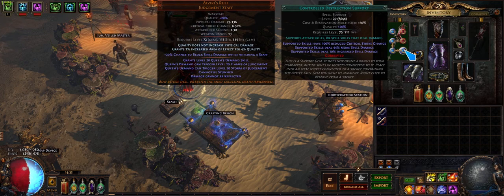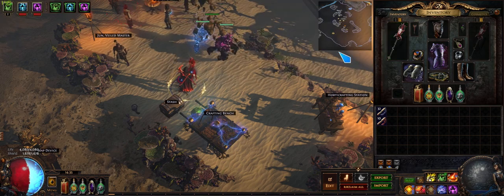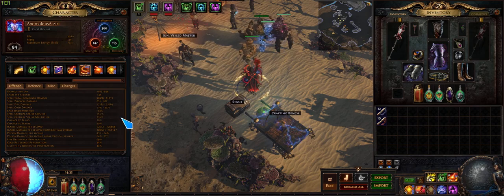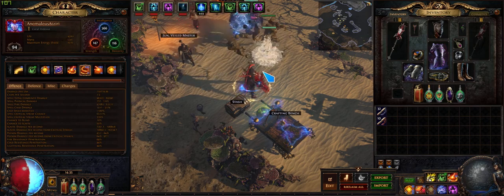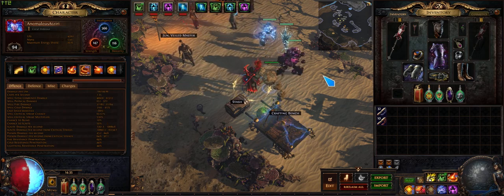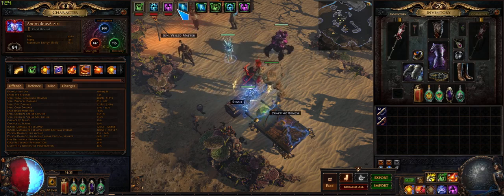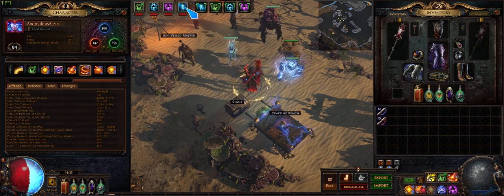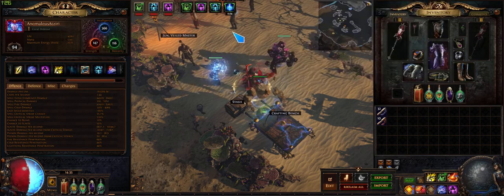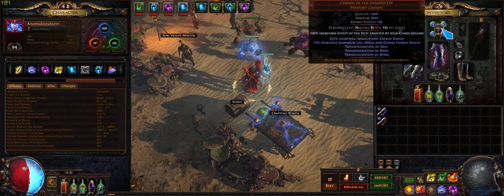Controlled Destruction gives 44% more spell damage, and the reduced crit chance doesn't mean anything — when fully buffed I have 89.69% crit chance just sitting in hideout. The golems matter a lot: I have four different golems, and just by summoning the ice golem I went from 63.51% down to 55.2%, meaning that one golem gave me over 8% flat crit, which is great.